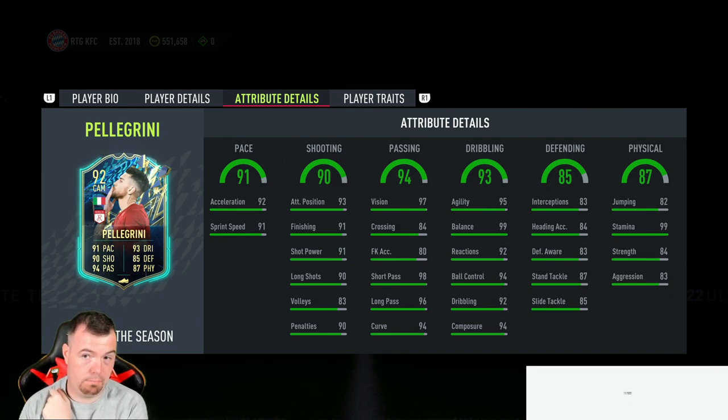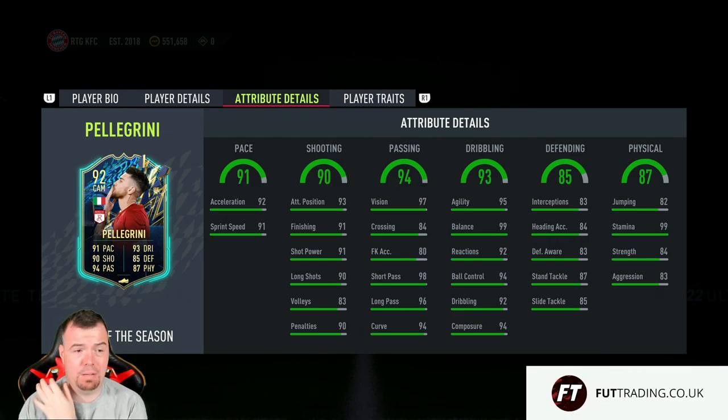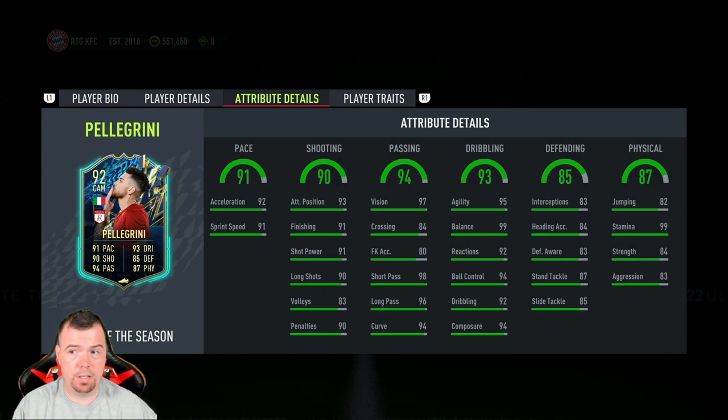If you take the pack value of 45K off, this card costs less than an actual 92-rated player on the market — ridiculously cheap and the stats look mad. It's been out a few days since I've been able to do this SBC, so hopefully this helps save some money. If you enjoyed, please drop a thumbs up — it really helps the channel. Don't forget to hit subscribe and turn the notification bell on so you don't miss any more SBC videos.